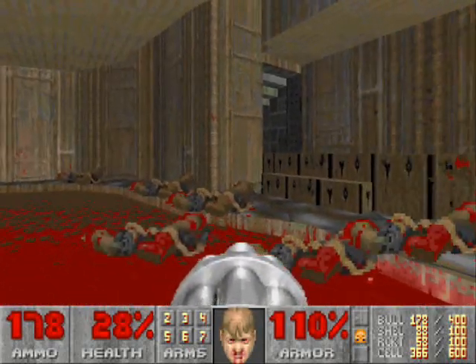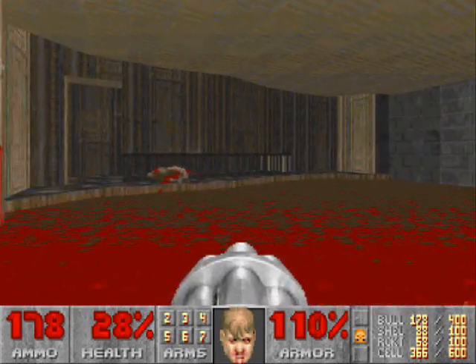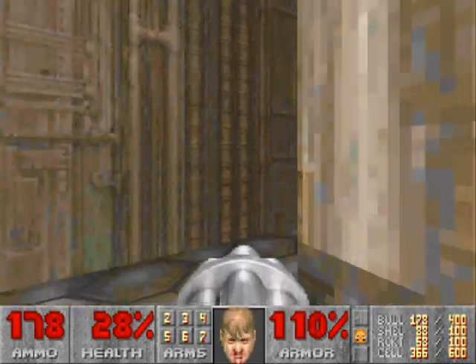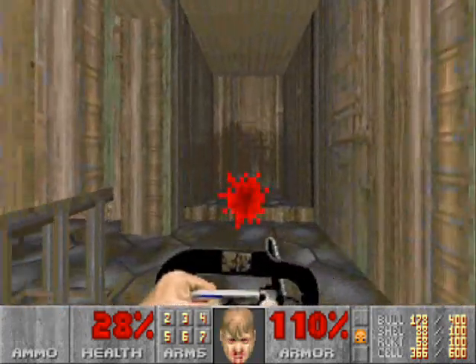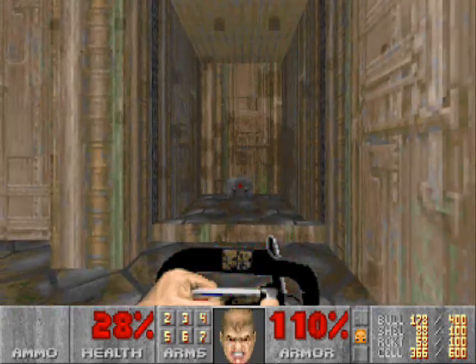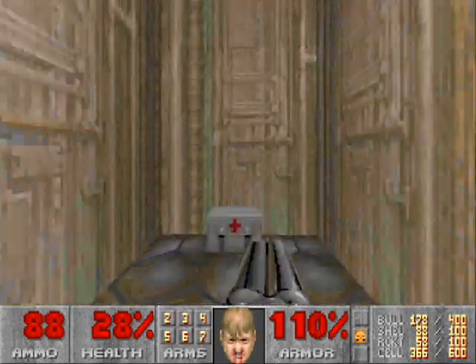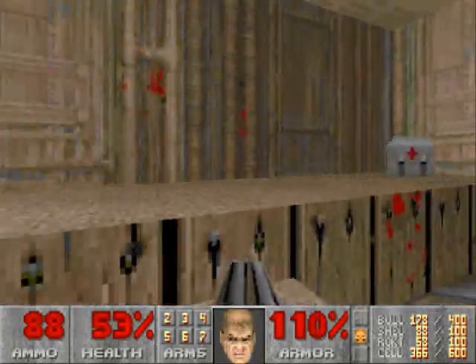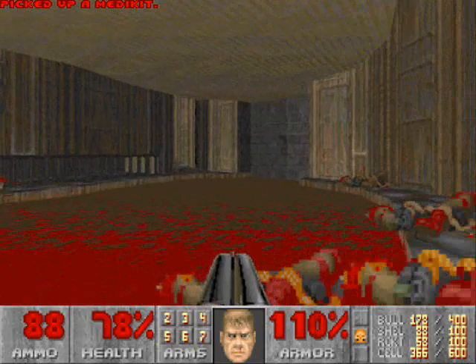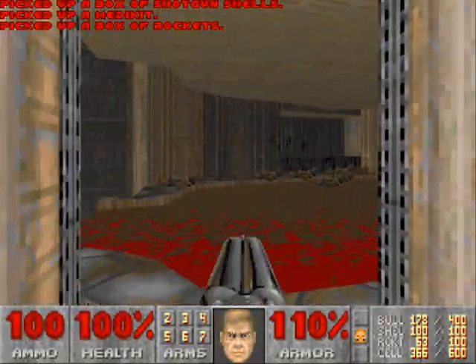I thought I was going to die there for a couple seconds, but nope. Alright, so head inside this area. We're going to use the chainsaw because we haven't used it in quite a bit. Chainsaw through these two specters. Then grab the health in this area. Oh, there's some health up here — how awesome is that? There's a weapon pile here, so grab all that and the health.